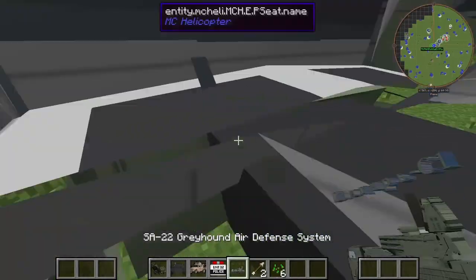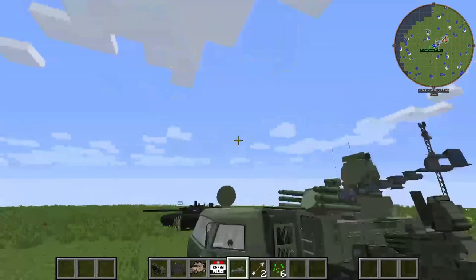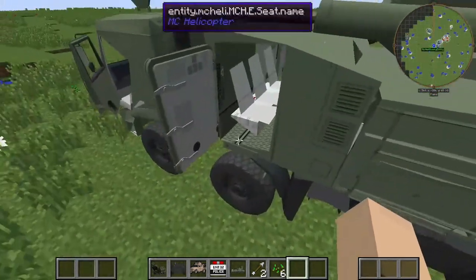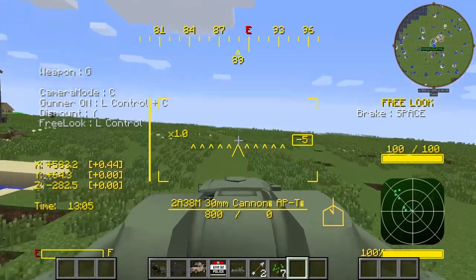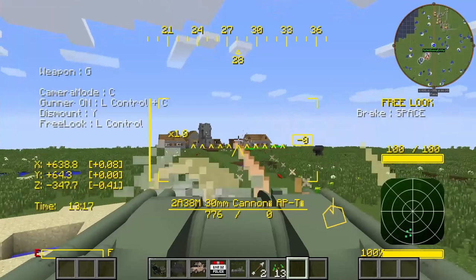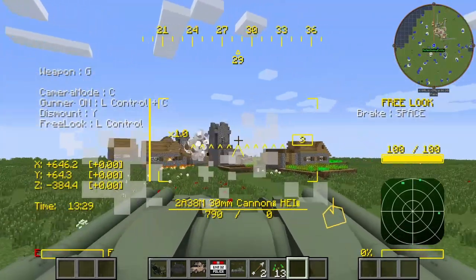Last but not least, this one is the SA-22 Greyhound Air Defense System. That sounds very technical. I have no idea who makes this — I'm assuming it's probably maybe the Americans. Ladies and gentlemen, we have a village to go destroy. I love this. It's incendiary.